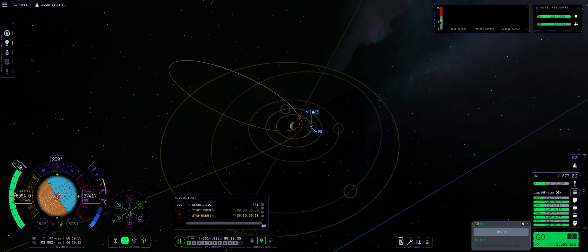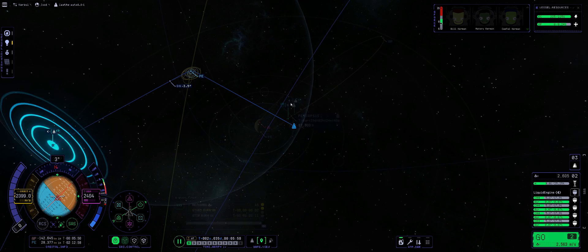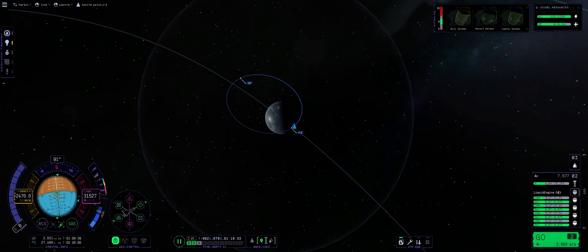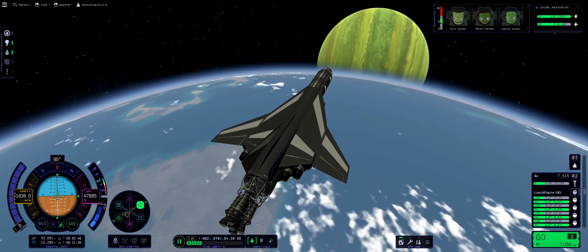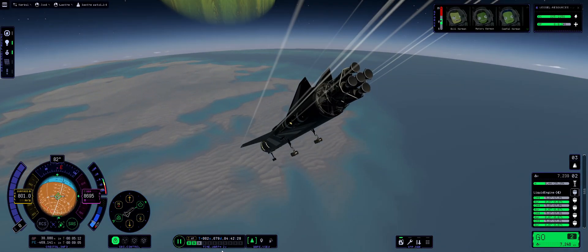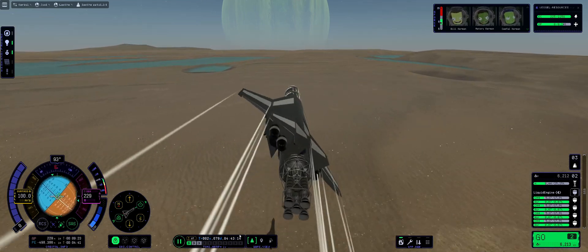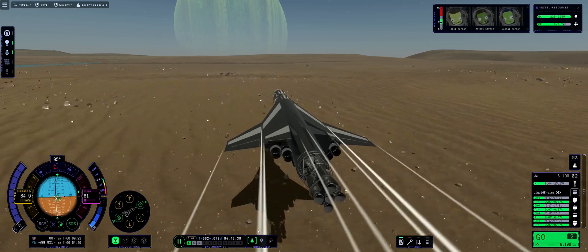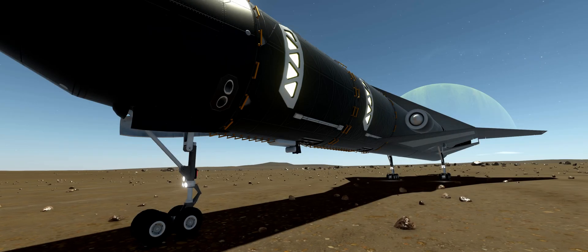With our SSTO in orbit, I plotted a course for Jool and initiated the burn. Our inability to use non-physical time warp burning wasn't really an issue since our TWR in space was relatively high. Once out in deep space, we performed a mid-course correction burn to avoid a Laythe intercept, since our trajectory changed randomly upon entering Jool's sphere of influence. After another corrective burn, we executed an aerobrake around Laythe and wasted some fuel for a cinematic landing. On my first landing attempt, one of three landing gears refused to deploy, so on my second attempt I simply re-orbited with the landing gears already extended. Once safely on the ground, we let our Kerbals out to stretch their legs.